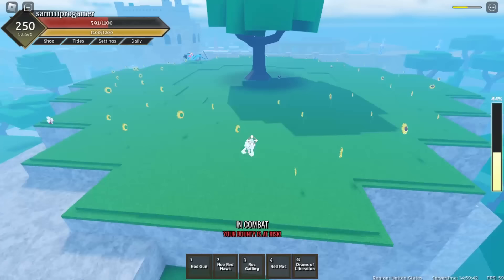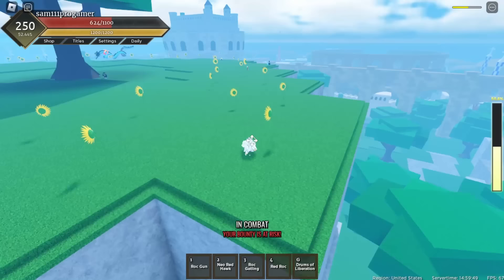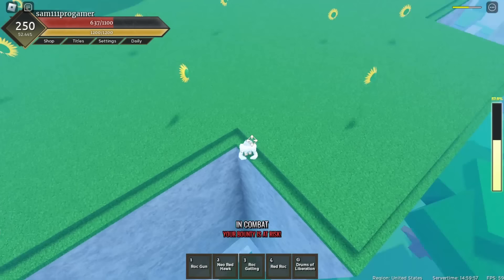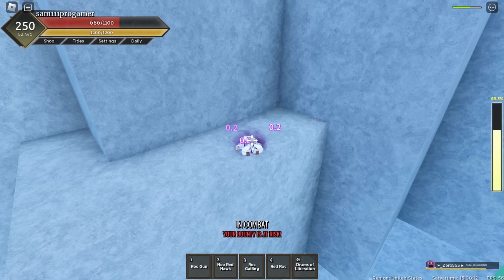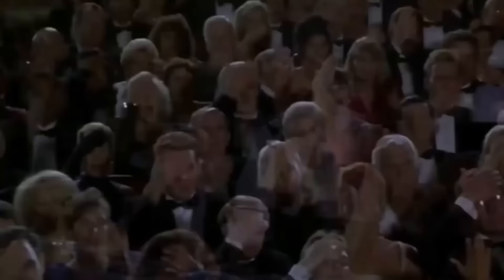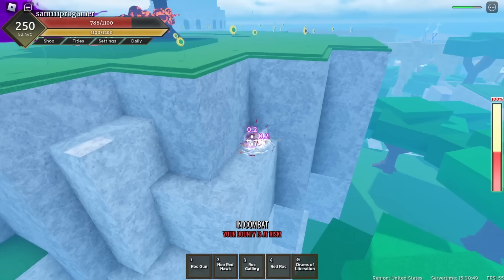We're just gonna wait for Marco boss to spawn - I think he spawns in 10 seconds. There's hella Wind fruit users including my boy Sam and I'm not trying to get killed that fast - so much poison. We're just gonna chill here and wait until I have 1000 health because I can basically get one shot from all the people there. Wait - I'm already getting attacked and I'm not even in the fight!